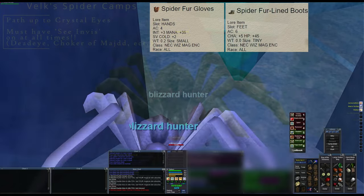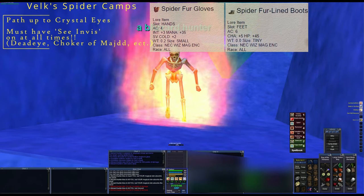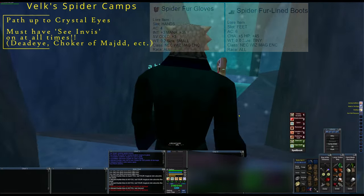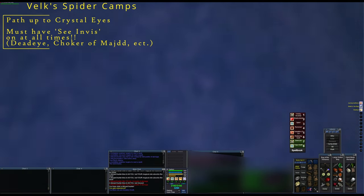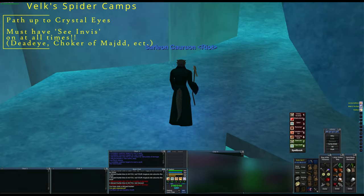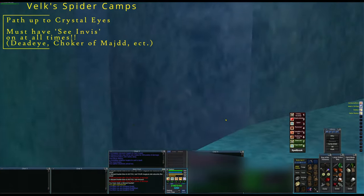Getting started out here, we come across a blizzard hunter on our way up to our first destination, the Crystallize Camp. Just a heads up - these have a rare chance of dropping spider fur gloves or spider fur boots, which are both great upgrades. So keep an eye out for that. This is just to provide a summary example; there's a bard kiting in here, so you can watch.